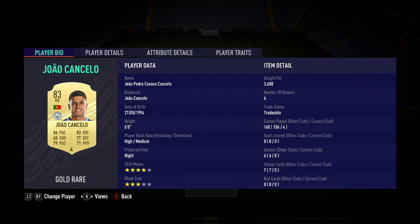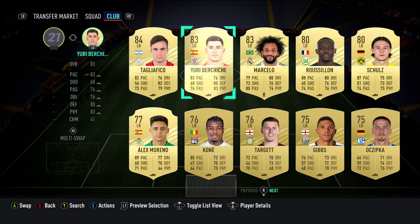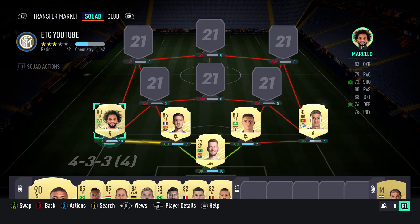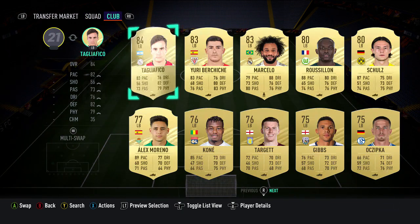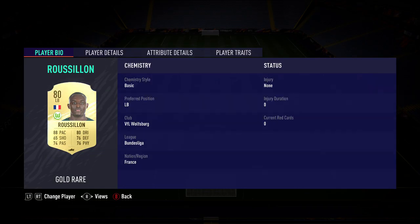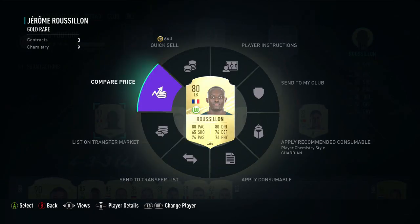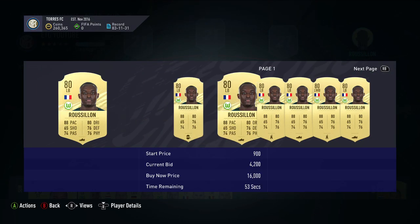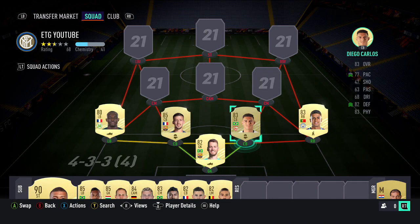The left back is going to be a Bundesliga player — that is Roussillon, not Marcelo. This guy is really good this year, kind of like Furlong or Mendy: 88 pace, 80 dribbling, left-footed, and I sniped him for 1.3k — he's about 5k on the market. That covers the back line — a really pacey defensive unit.